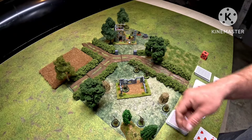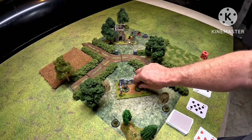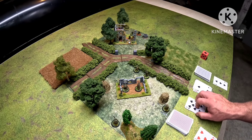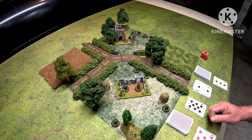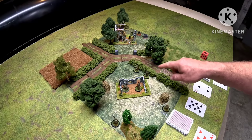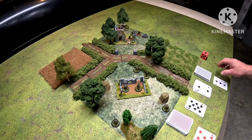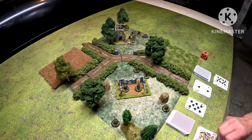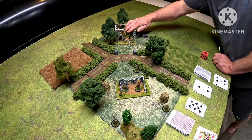I move the commander up and into the door. The only issue with this rule set is I always lose track of how many actions I've taken. So: one — fired; two — that guy moved; three — moved; four; five — he's going to fire at the guy in the doorway. That guy gets hard cover for being in the building, but he pulls a ten and then one more card — a five. Another German goes down.